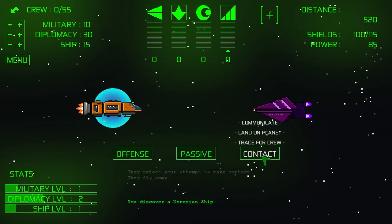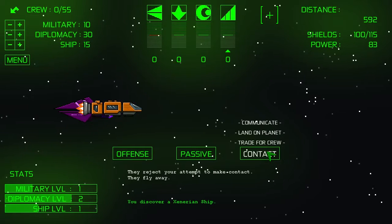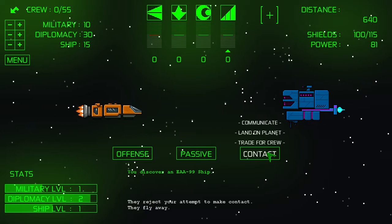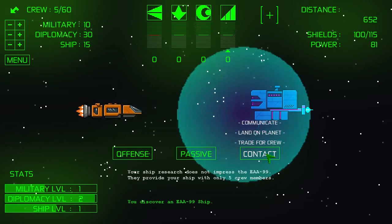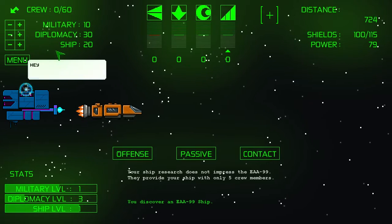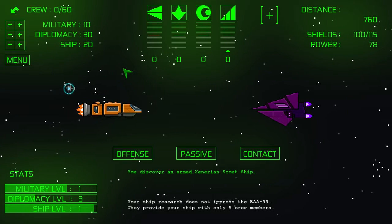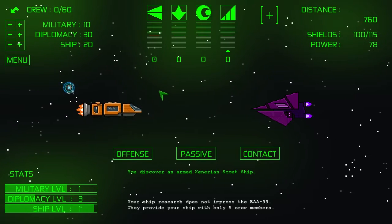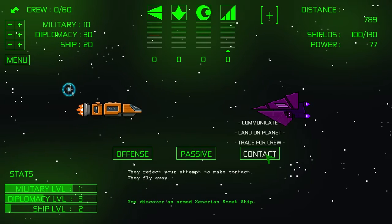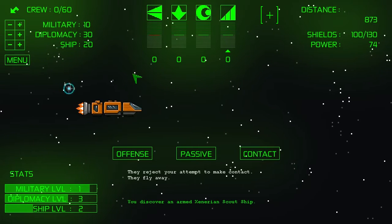We have a Zenerian ship now. There's everything going on there. They reject your attempt to make contact — they fly away. Jerks. There are a variety of different species, races, alien peoples we're going to encounter. Here's another one — an EAA-99. We're going to contact right now because we need more crew members. We have enough power that we don't need to worry about power right now. The last time the Zenerians did not like us very much — let's try again. Nope, still no good. Apparently I need more diplomacy.